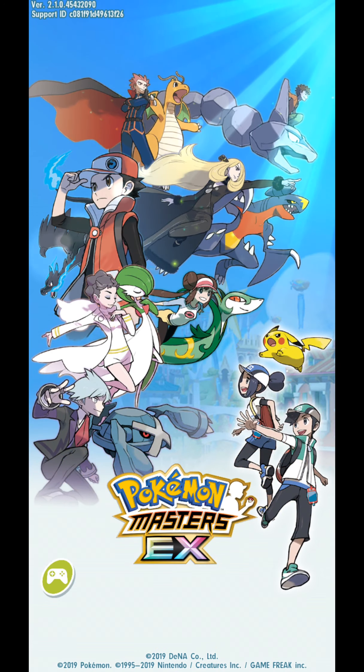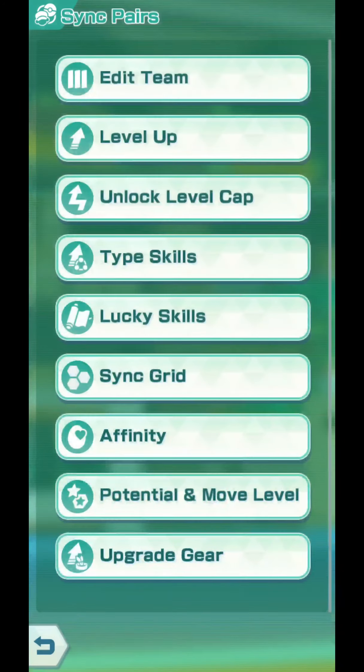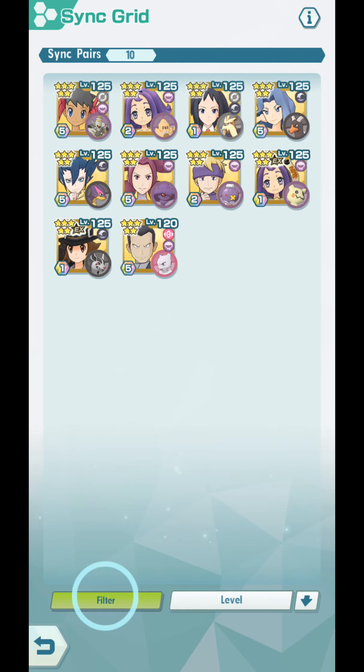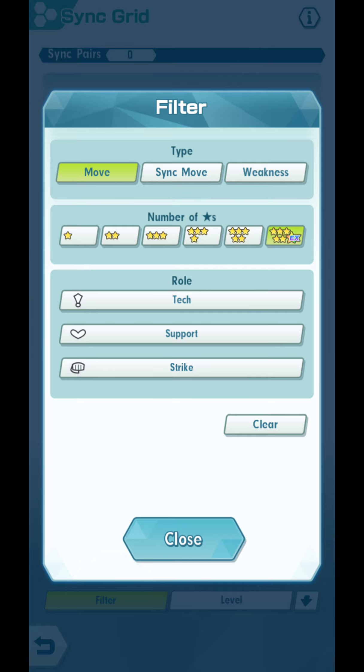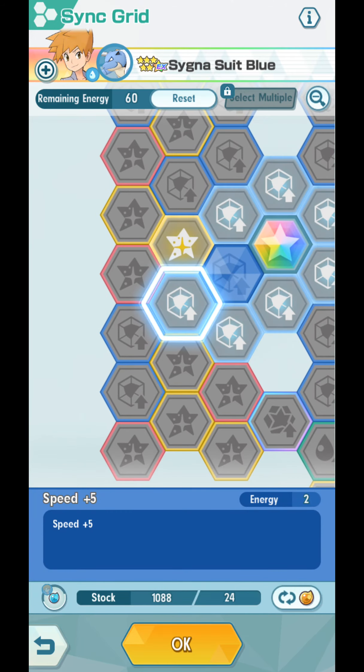The problem here is that the first opponent will poison you using Poison Gas, and everyone will get poisoned. I'm not sure how the Kanto Trio will do when that happens. We can give Quick Cure to Blastoise, but only Blastoise will be healed. Cygna Suit Red and Leaf will still suffer from poison damage. So without any other status-cure options in our team, can we survive? I don't know — we're going to try and see.